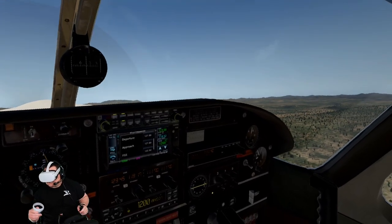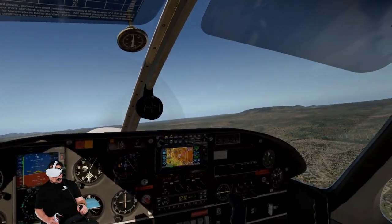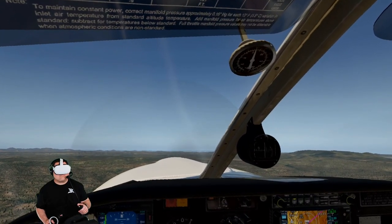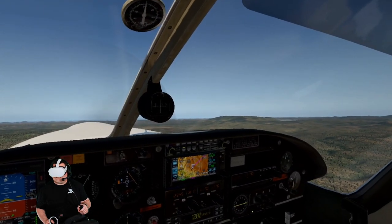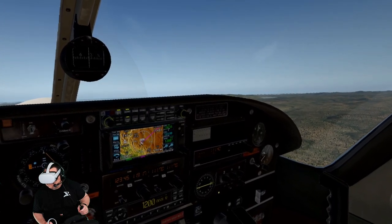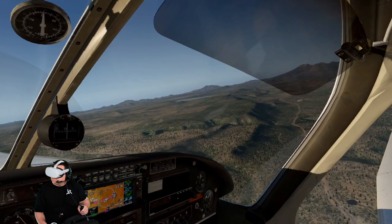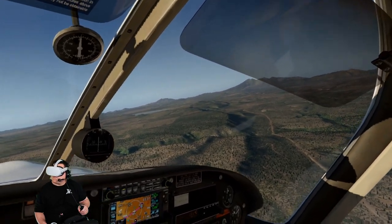Flagstaff Tower, Arrow 4368 Tango, about 8 miles southwest for landing. Flagstaff Tower advised that you need to put the November in front of your call sign for it to be valid next time. Runway 3, make straight in. Straight-in runway 3, clear to land, November 4368 Tango. November 4368 Tango, taxi to parking via Alpha, change to advisory frequency.